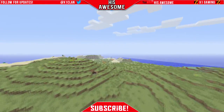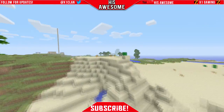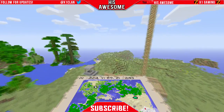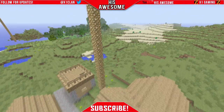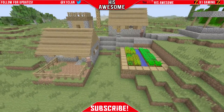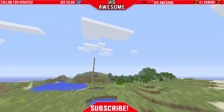Come all the way down to this area right here — I'll show you a little pumpkin patch over there. Come all the way down here and there's another village. This village is kind of boring because it doesn't have that much, but it does have some potatoes and some wheat in case you get hungry, since it's survival and you need things to survive.